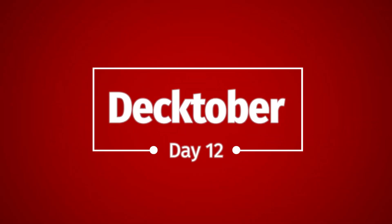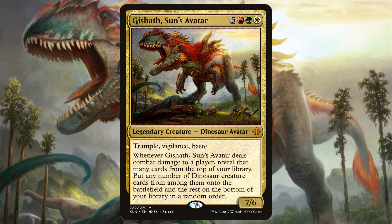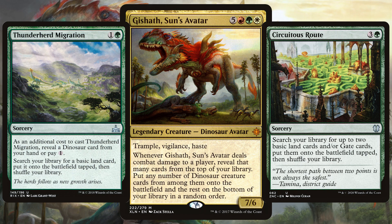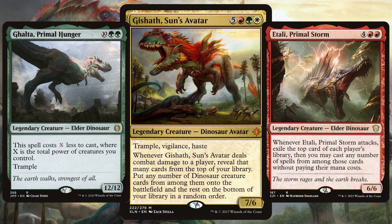Hello, my name is Lewis and welcome to day 12 of Decktober. Today we are looking at the $50 Gishath, Sun's Avatar deck tech. Gishath is a 7/6 dinosaur with Trample, Vigilance, and Haste that says when it deals combat damage to a player, reveal that many cards off the top of your library, putting any dinosaurs revealed straight onto the battlefield. This deck is all about ramping to the absolute max to get Gishath out and attacking as soon as possible so you can get those huge dinosaurs onto the field for free, then stomp all over your opponents for the victory with your big dino army.